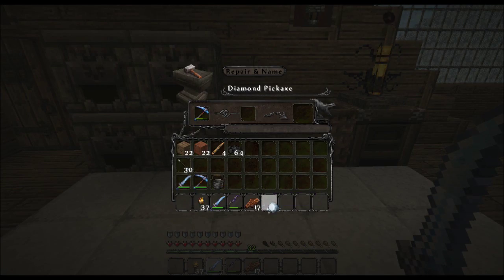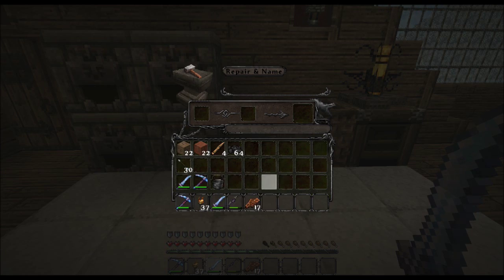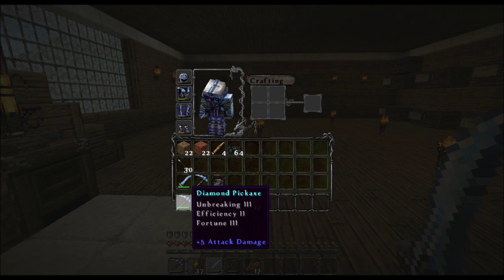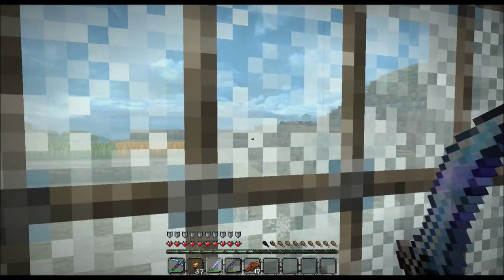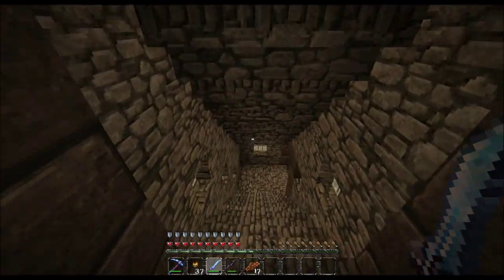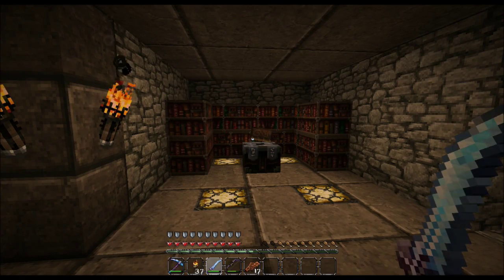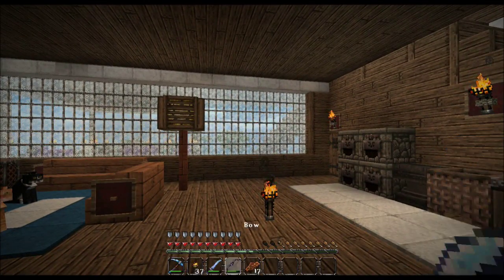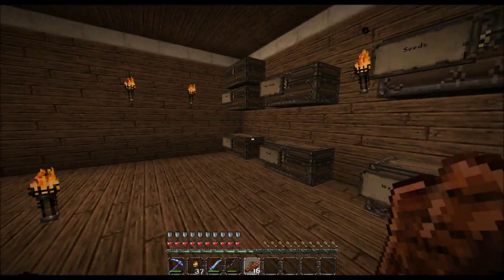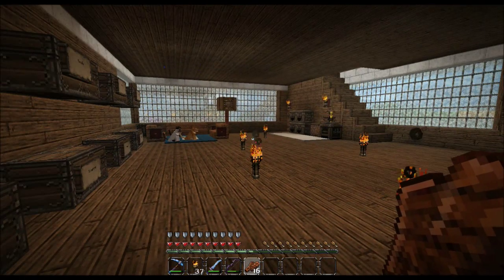Hey everybody. So I went mining to get the levels I needed, and then I went into the nether to try to farm wither skulls, and I was very happy about doing that. And then I realized that my game menu for Windows 10 wasn't actually recording. We're all out of levels now, which is really annoying, and we need to get more so that we can do enchanting. I think I'm going to get to work on that. There are some other things I need to make too, like golden apples, and I need to make a chest for fighting the wither.